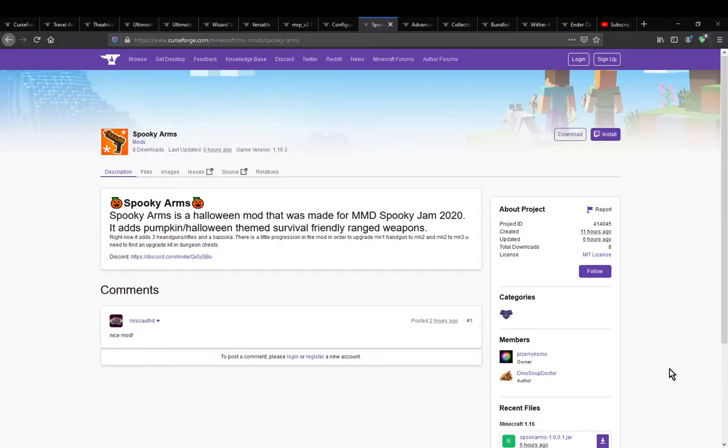Hello everyone, Sunset of Toon here. Welcome to another mod overview, this time on Spooky Arms — a mod that simply adds in 3 tiers of pistols, as well as bullets, an explosive pumpkin, and upgrades and such.